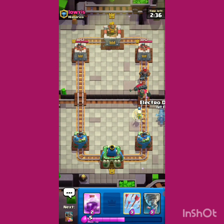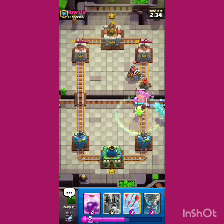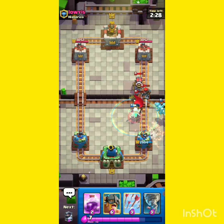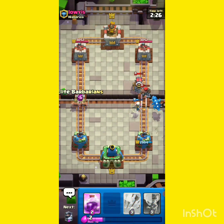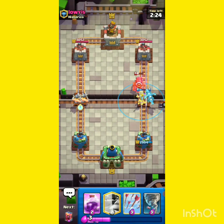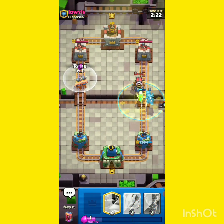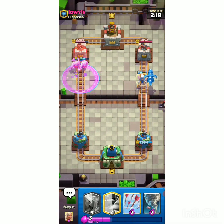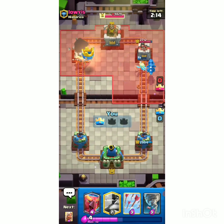Hunter is also coming. Let's just play Electric, trying to take some value with it. Also Sparky — perfect. We'll be getting some more damage here. Sparky won't be able to shoot. Now we can just counter attack here. Let's put the Rage spell. What a perfect play there — and his tower is gone in just 45 seconds into the match.